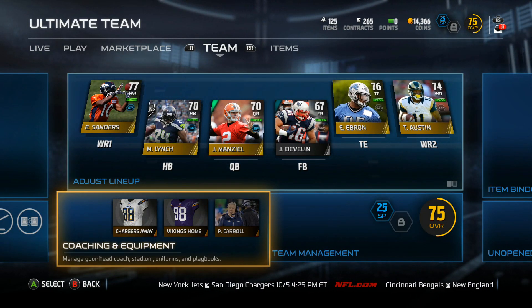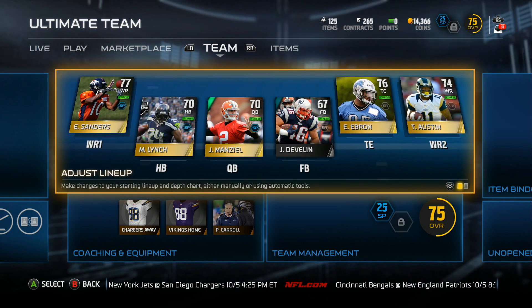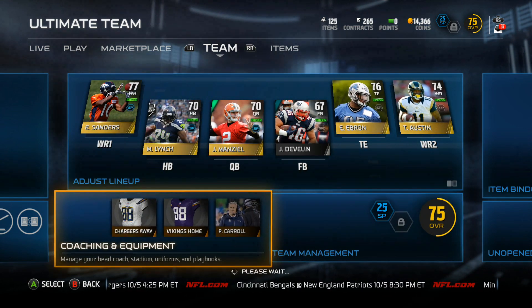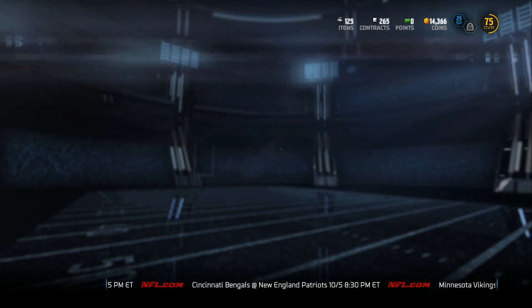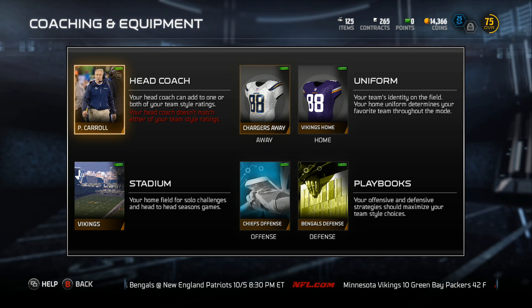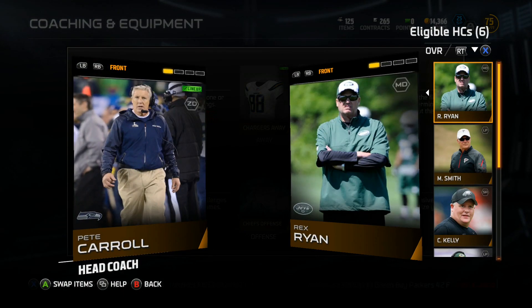I suggest picking 'Generate Best Lineup — Best Team Overall.' For coaching and equipment, you'll want to pick a good play style that you personally feel is good. I'm running with Pete Carroll right now.